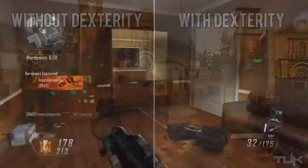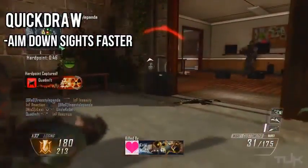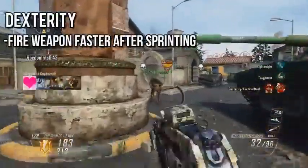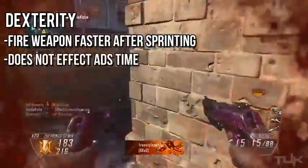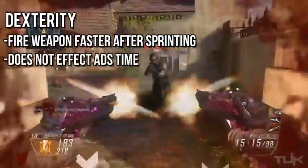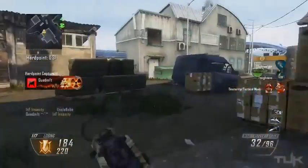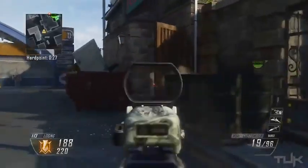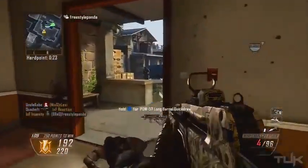We all know how important that is in a fast-paced shooter like Call of Duty. To summarize: quickdraw is used to only aim down your sights faster, however alone it barely affects the time to aim in after sprinting. Dexterity, as far as I can see, is used to fire your weapon faster when sprinting, and contrary to what it says in the description, does not affect the time to aim in after sprinting. I'm not sure if that's what Treyarch meant to do, but the phrase 'aim faster after sprinting' makes it sound like you should be able to aim faster after sprinting — but after testing I really didn't see it.